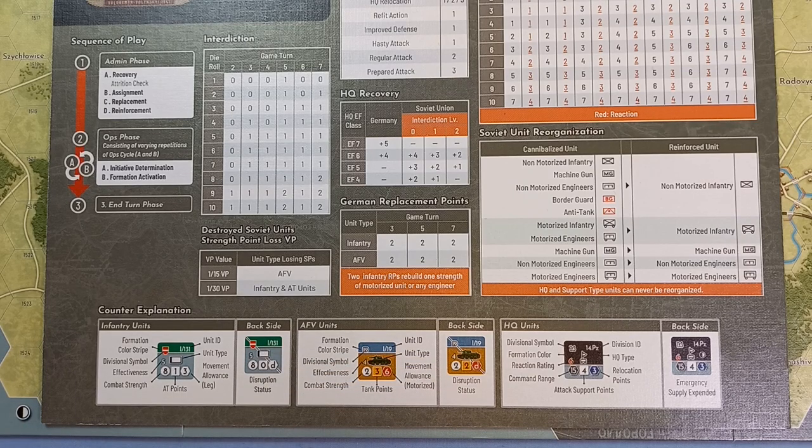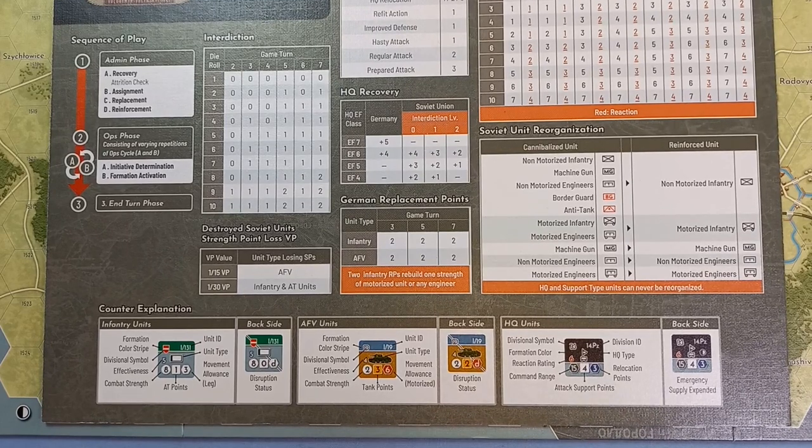There are also HQ units with different characteristics to the fighting units. HQ units are not combat units and they can't be activated when combat units of that formation are activated, although they can provide some HQ combat support. They don't move — as you can see there is no movement allowance — they have to be relocated, and that number shows how many action points that will take for that HQ to relocate to another village or town hex. Those are the only hexes they can occupy.